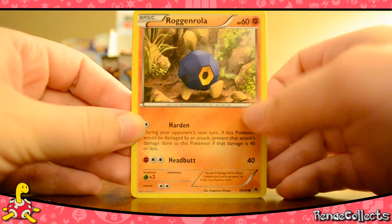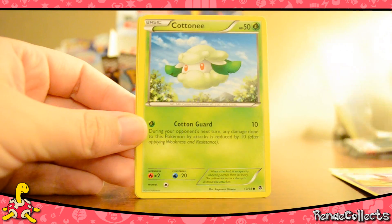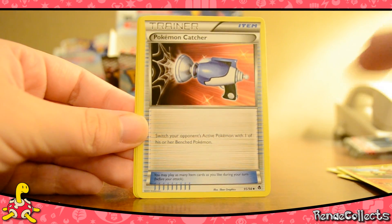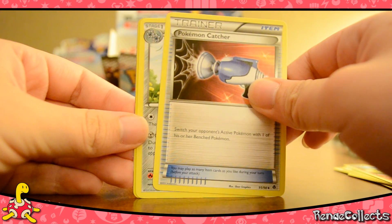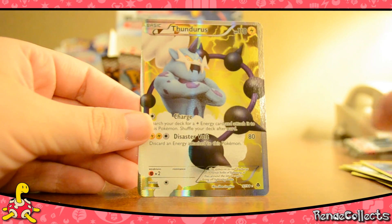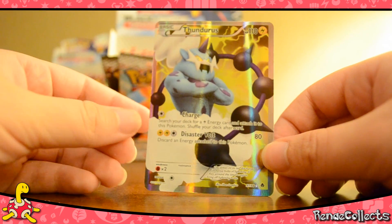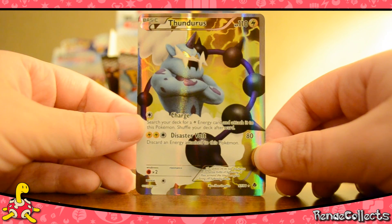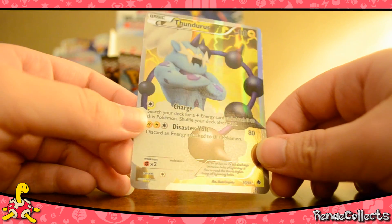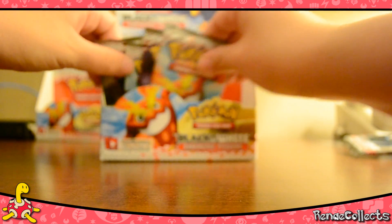Alright: Roggenrola, Joltik, Gothita, Purloin, Cottonee, Krokorok — second Catcher! Genuinely excited about that one. Klang, Reverse Whirlipede, and Thundurus. That was a great pack — we got both full arts now. Just like Black and White had Zekrom and Reshiram, you get them both in a box. That's very cool, and that's our second Catcher of the box too.